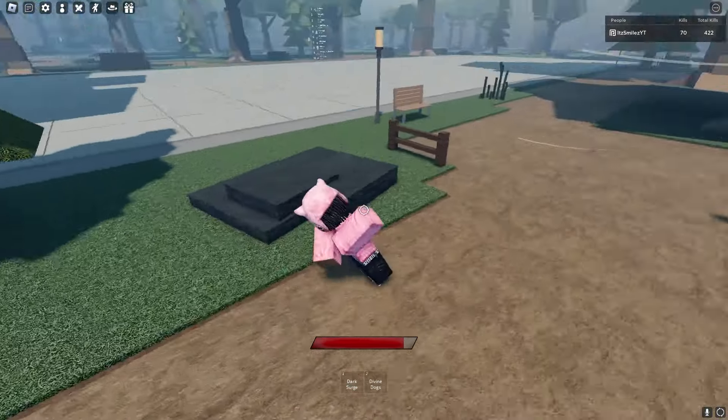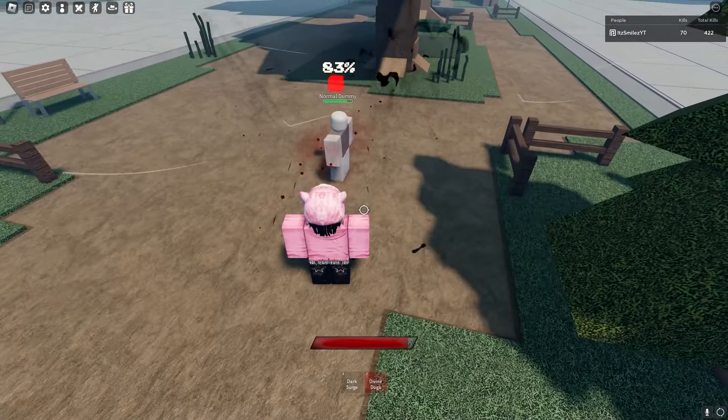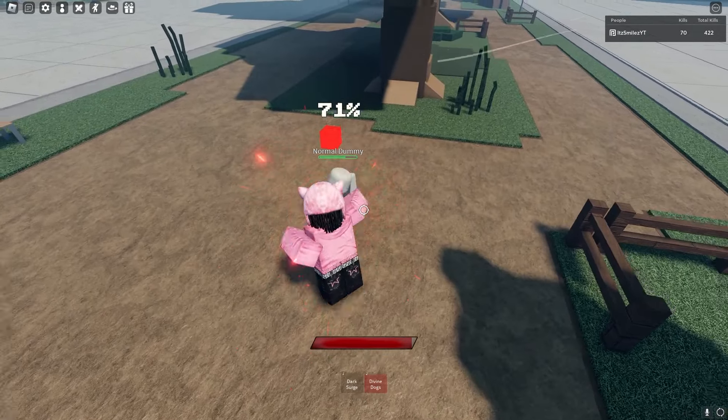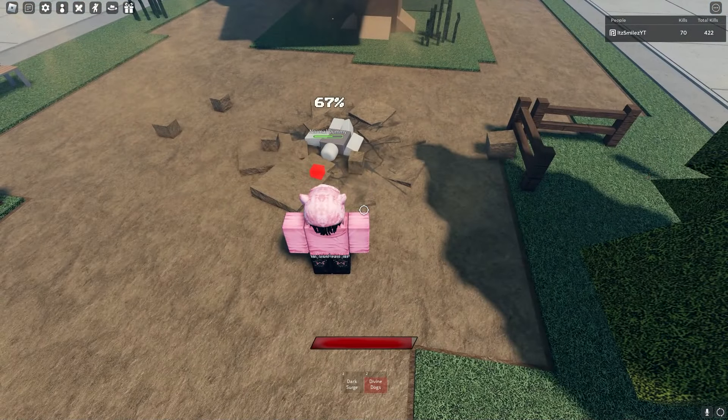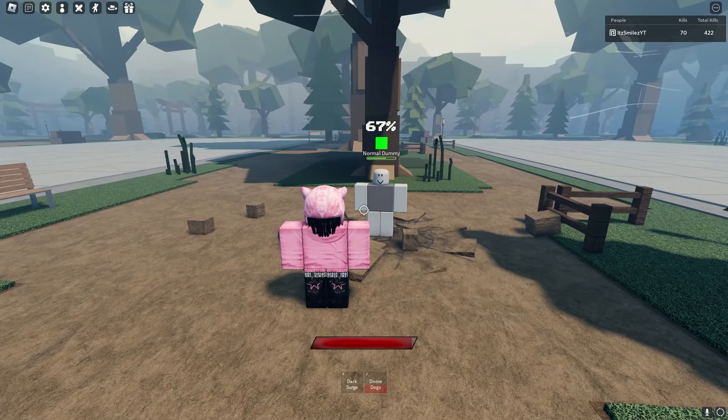Now we got Divine Dogs. Divine Dogs you can use on the ground too. That's pretty fire. And it's a combo extender too. So it's probably better if you don't use it on the ground and just use it as a combo extender, to be honest.